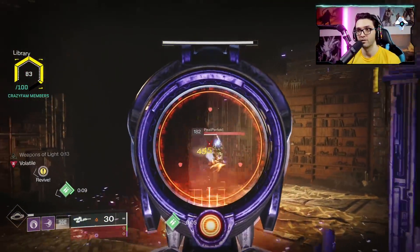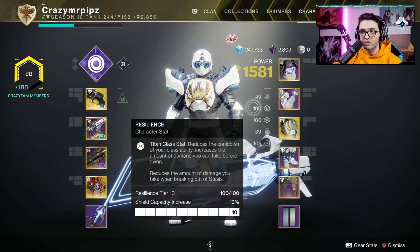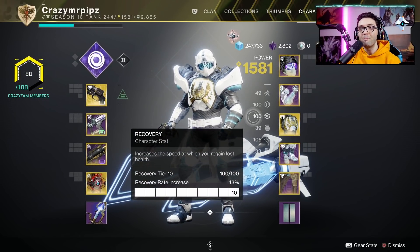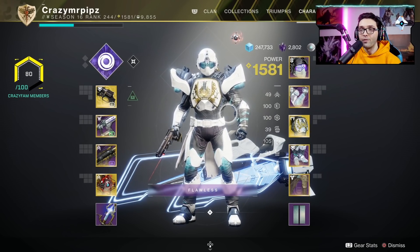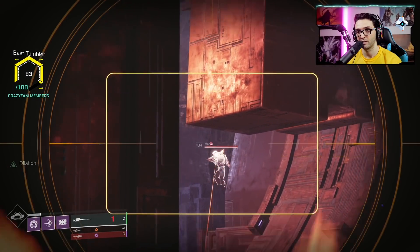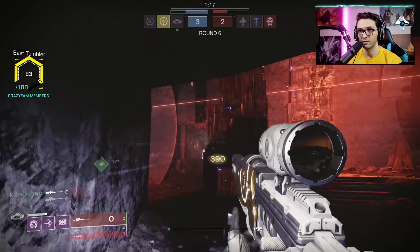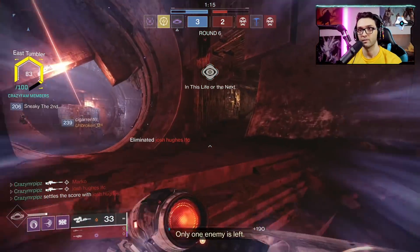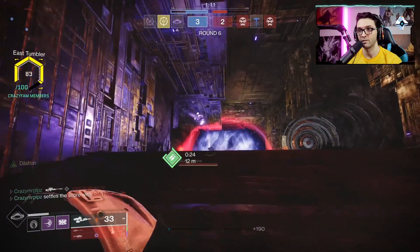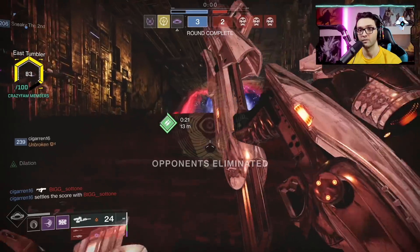A lot of people have been asking what stats to utilize. For me it's Max Resilience and Max Recovery — these are the two main stats you want to focus on on the Titan. You want Max Resilience because your class ability is tied to it, which means you can drop your barrier very, very fast. The barrier in Trials of Osiris is one of the most powerful abilities — make sure to stack into Resilience.